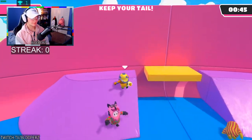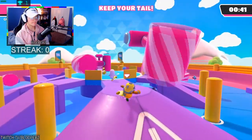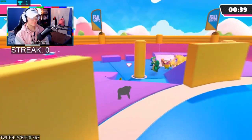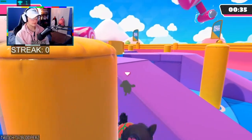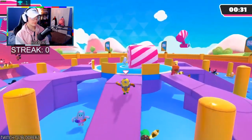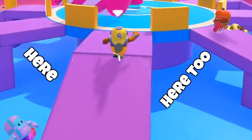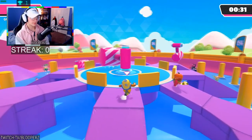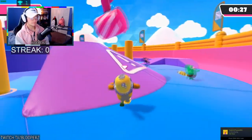Next up is Regular Tail Tag. With lag, it can be pretty difficult to keep your tail for the entire duration of the game, so the best thing to do is to wait until about 45 seconds left, then you can start hunting for the tails. After that, just try to find a good place to hide. I recommend using the area underneath the big hammer — that's a great spot to hide and run around in circles while you wait for the timer to run out.